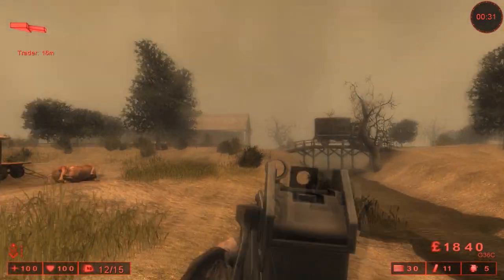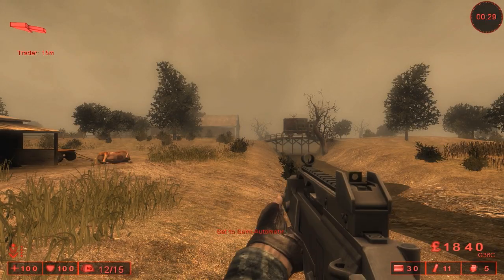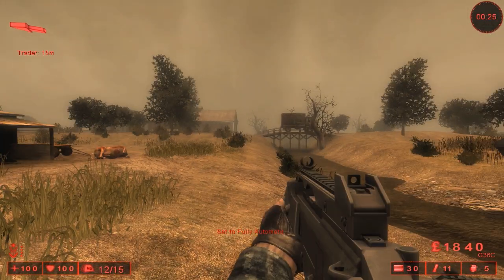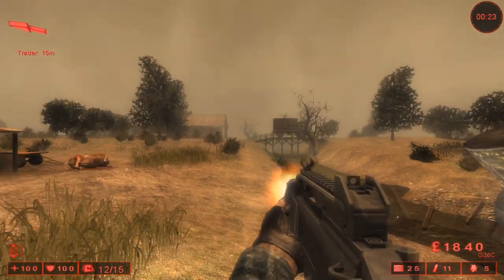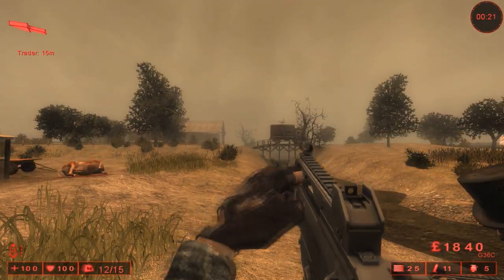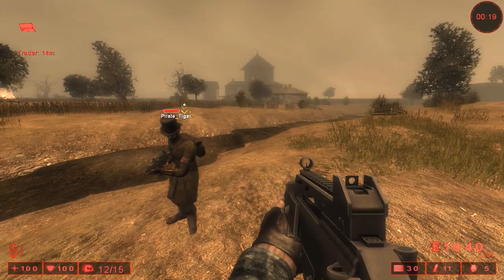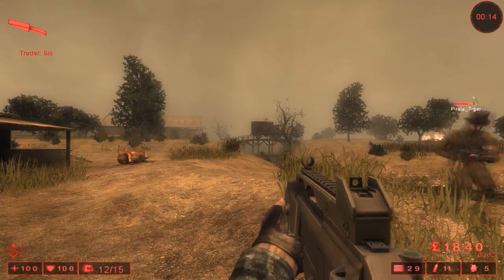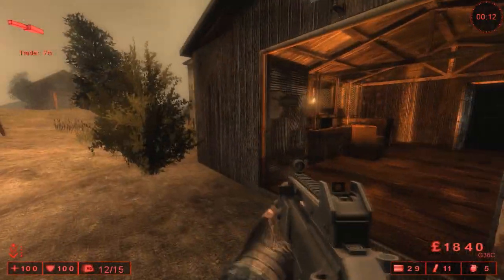Alright, G36C in Killing Floor. Decent amount of detail — it actually has an animation for switching from semi to full, although a little bit buggy when you're aiming down the sights. Do you actually see me changing it? No, you don't do anything when you're changing. It's pretty good for a mod though, even if the reload seems a little to the right of the magwell.